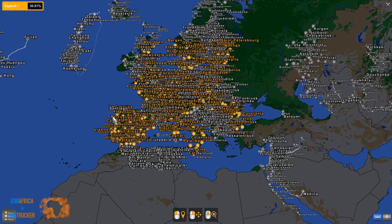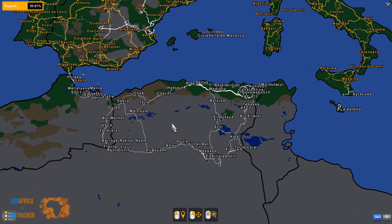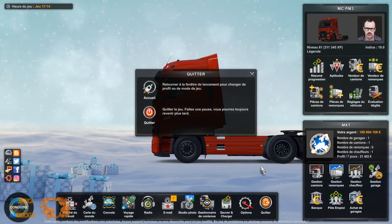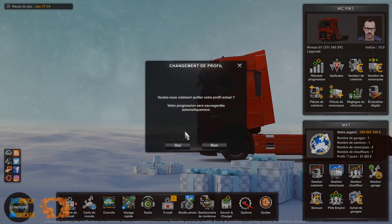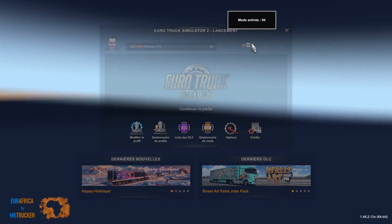Nous allons utiliser la carte de la Chine — libre à vous de charger EAA à la place — mais j'ai mis la Chine tout simplement parce que ce combo sera utilisable par la majorité des joueurs. Il est très facile à télécharger, il n'est pas lourd. Et bien évidemment, Euroafrica en version 2.3, plus tous les ferries connexions. On va voir ça tout de suite dans le mod manager.